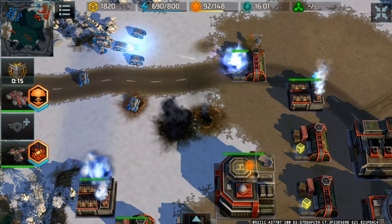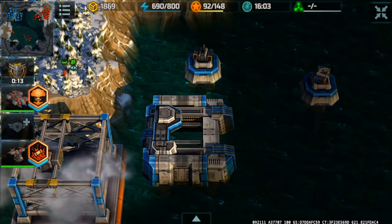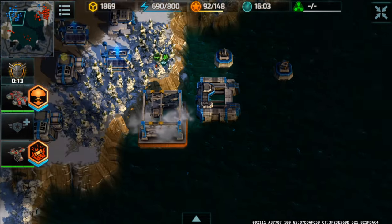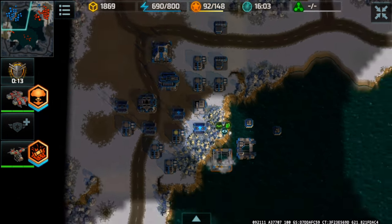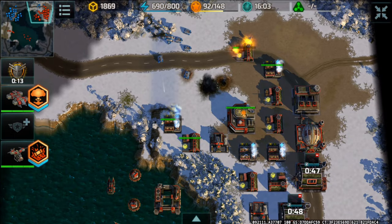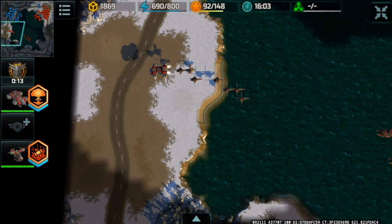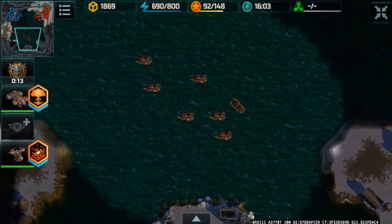The mistake he made here is that instead of building anti-air towers, he put up a ton of naval platforms — which cost more power and resources compared to anti-air towers. He thinks I'll be attacking from the front with my alligators.